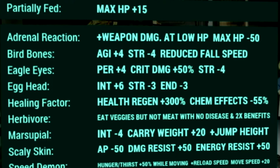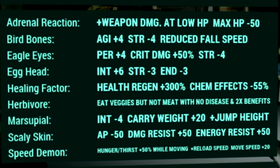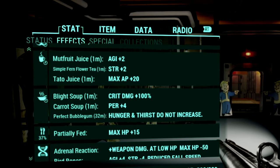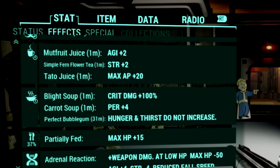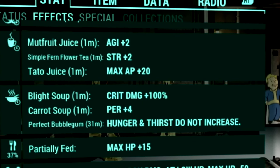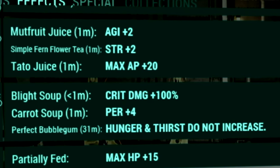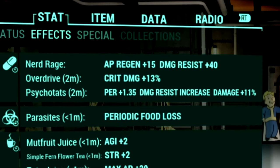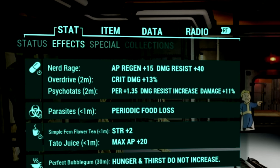Over in the mutations, these are the mutations we use for the build: Adrenaline Reaction, Bird Bones, Eagle Eyes, Egghead, Healing Factor, Herbivore, Marsupial, Scaly Skin, and Speed Demon. Over in the buffs, starting off with our food buffs, we're using Mutfruit Juice for plus 2 Agility, Simple Firm Flower Tea for plus 2 Strength, Tato Juice for plus 20 max AP, Blight Soup for plus 100% critical damage, Carrot Soup for plus 4 Perception, and a Perfect Bubblegum so our hunger and thirst meters do not increase. Over in our chem buffs, we're using Overdrive for plus 13% critical damage, and Psychotats for plus 1.35 Perception, Damage Resist increase, and plus 11% damage.